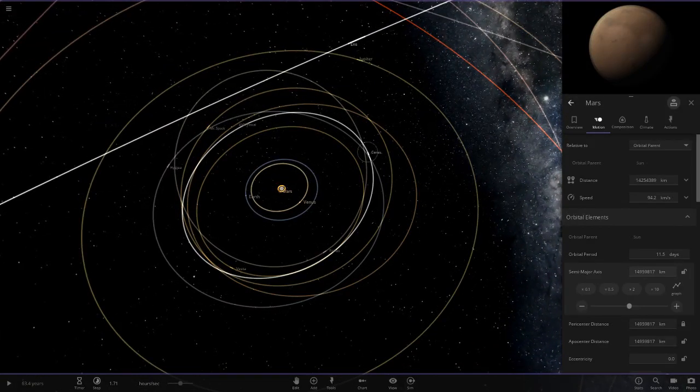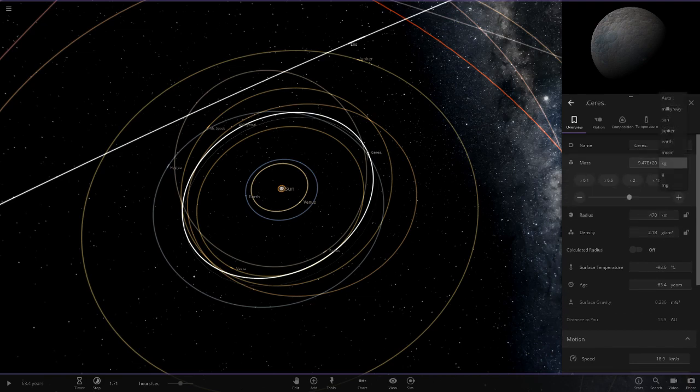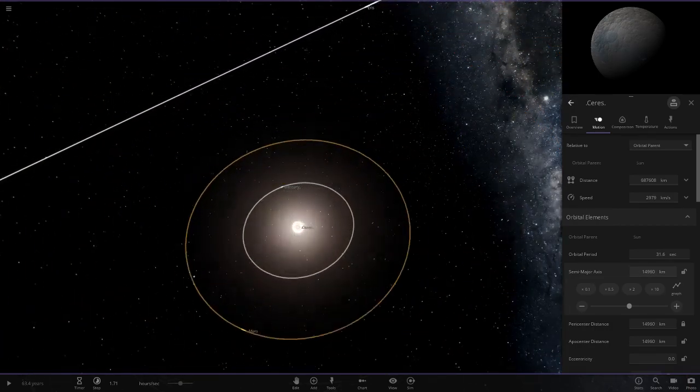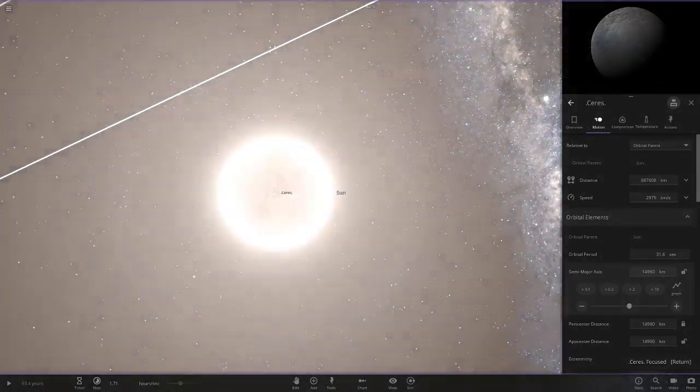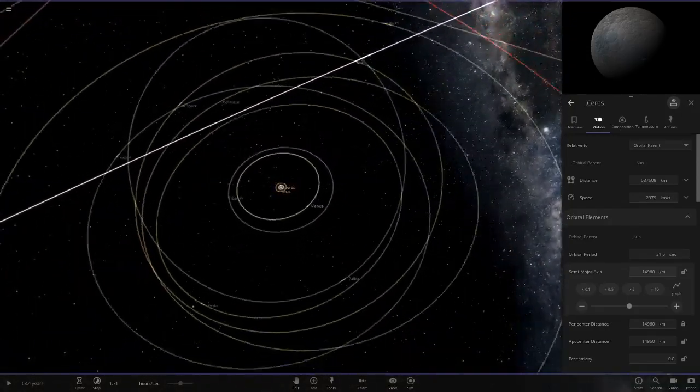We'll do Ceres as well. Ceres will be even closer than Mercury. How much mass does Ceres have? That's quite a lot of zeros — 0.0001. So 0.0001 AU. Oh, it's inside the Sun — it's too close. Ceres is getting destroyed straight away.